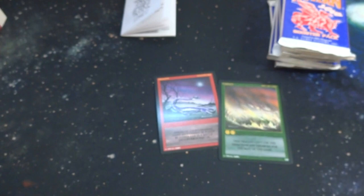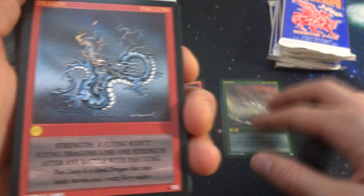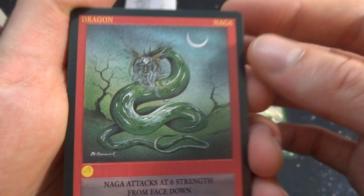What is this? Another dragon, it's called Pan Lung — reminds me of the Chinese zodiac or something, breathing a little bit of fire, dark sky background. Strength zero, flying scout. Flying dragons lose one strength after any battle with Pan Lung. Got another dragon — this one's called the Naga; interesting, it's got deer horns and a crescent moon in the background, a couple of trees. It attacks at six strength from face down and zero strength from face up, so when it's face down it does a lot more damage.